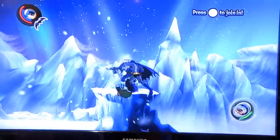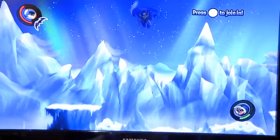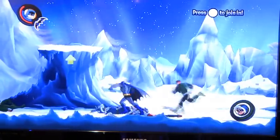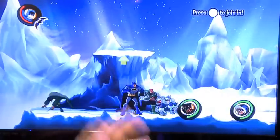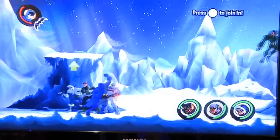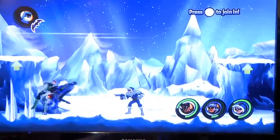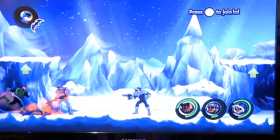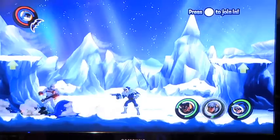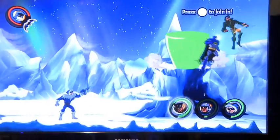The game features dozens of DC characters, both heroes and villains — from very well-known characters like Catwoman to lesser-known DC heroes and villains such as Blue Beetle, Guy Gardner (another Green Lantern), along with Hal Jordan, and Catman, which we'll show you later in the demo, in addition to high-profile characters like Catwoman.